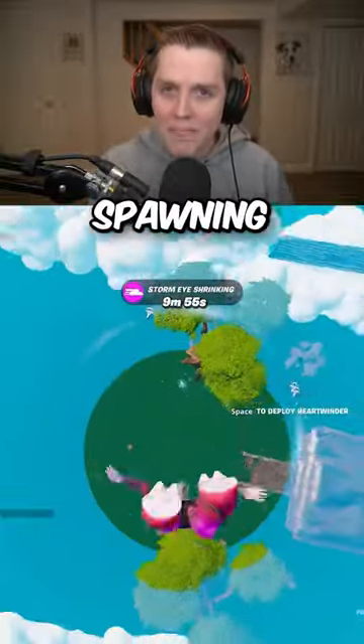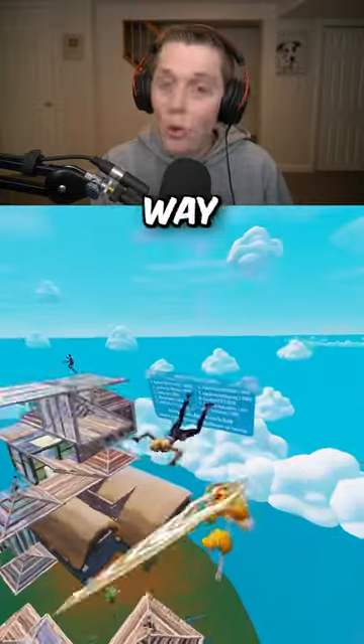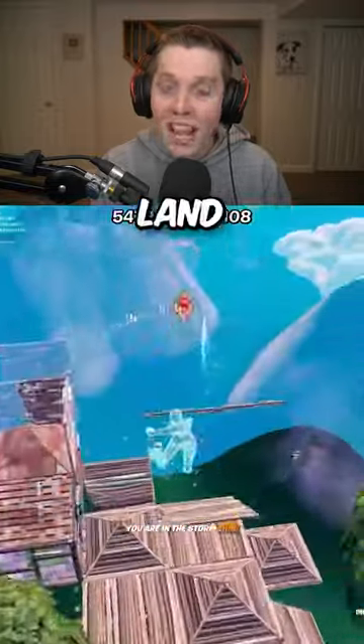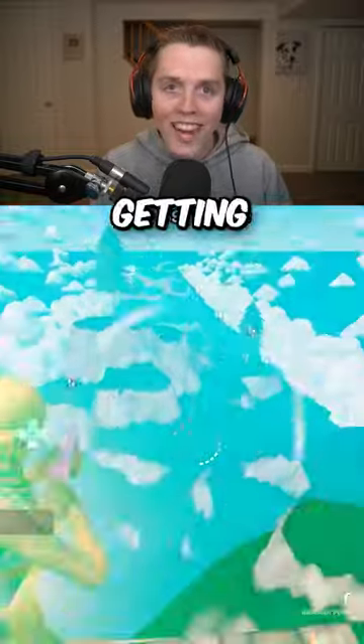We made it so instead of spawning at the highest point in the sky, you now get pushed out from the side of zone way lower down. That way you can still land wherever you want to frontside, but other people can actually play high ground without getting landed on.